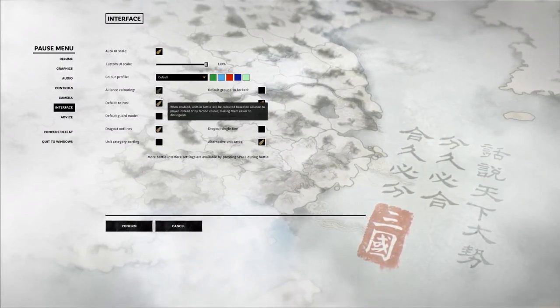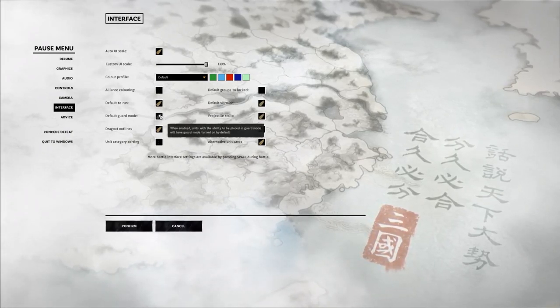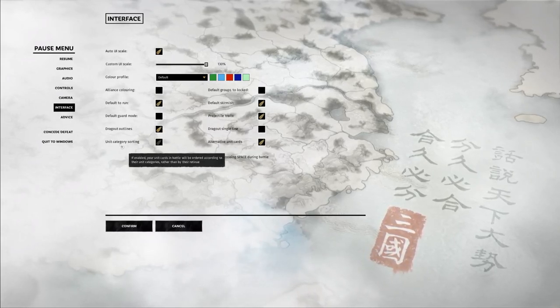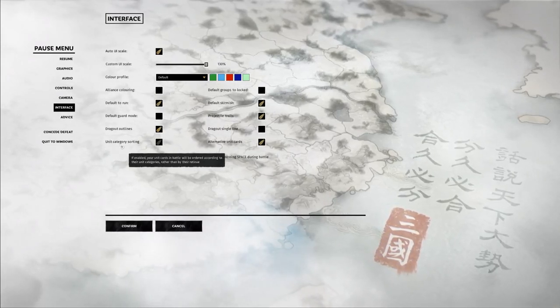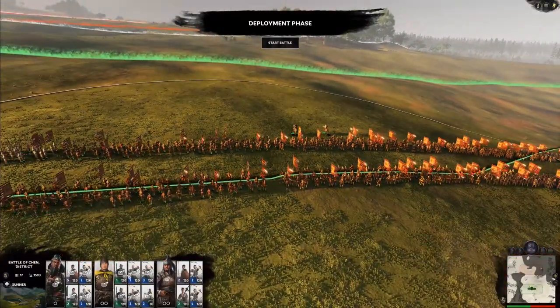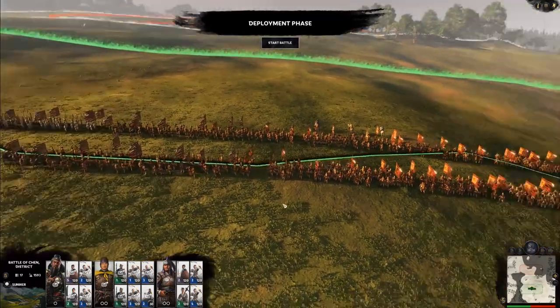You can change alliance coloring if you want, default to run, default to guard mode if you want that. Unit category sorting is kind of important — it might make things a little bit easier for you if you're not used to it. When I first played Three Kingdoms, I found this setup a little jarring, but now I actually prefer it for Three Kingdoms specifically.